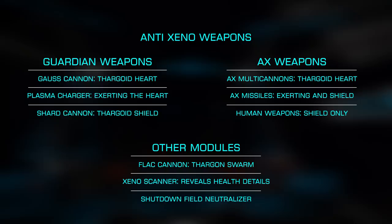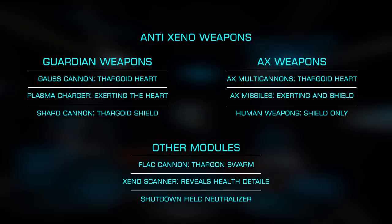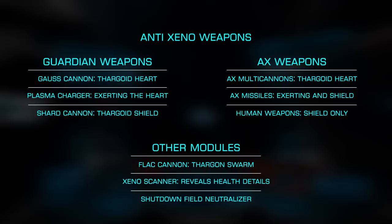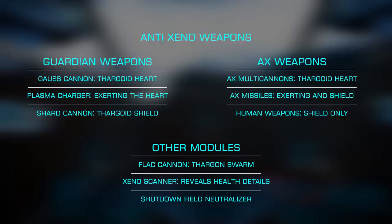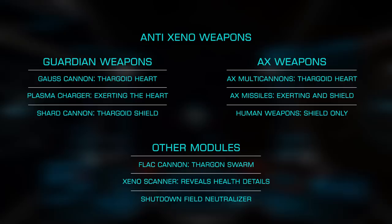For the most part, you can leave your human weapons in space dock. If you've not yet unlocked the Guardian weapons, which I highly suggest, you'll need to use the AX Multicannons and AX Missiles. Missiles are highly effective against the shields and to exert the hearts, and generally best in fixed variety, where Multicannons are well-suited to destroy the hearts, where you'd likely choose turreted, making it far easier once you've sub-targeted the heart. Finally, you're going to want the Flak Launcher, as it's the only way to attack the Swarm. Ship Launched Fighters provide an additional target for the Interceptor and Swarm to engage, taking some of the fire.